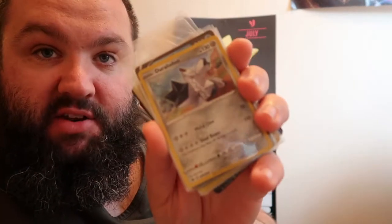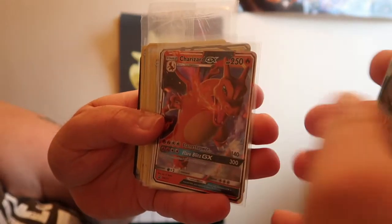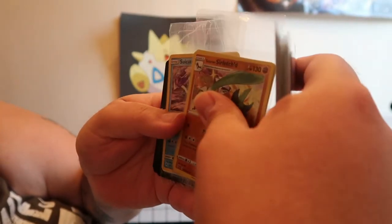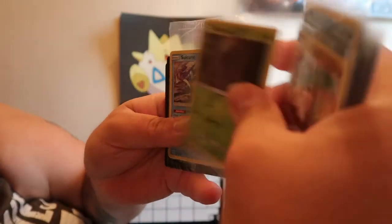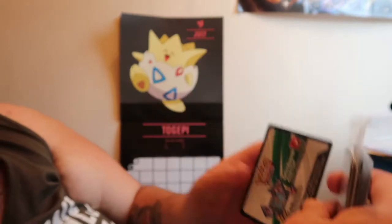You have got Assigned Energy, that Ray Ray promo you've just seen, Duraludon promo, Inteleon V, Cinderace V, Rillaboom V, Charizard, Gyarados, Raichu from Hidden Fates, Melmetal, Meltan, Komala, Jangmo-o, Noivern, Mantine, Sirfetch'd, Bulbasaur promo, sealed, Suicune promo, sealed, then four code cards for packs and one code card for a deck for the online game. Let's get to 350 subscribers! Thank you everyone for watching — if you enjoyed this video, give it a like, subscribe, and goodnight.